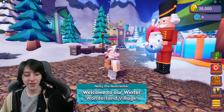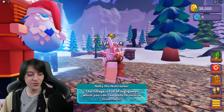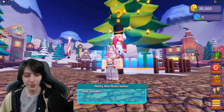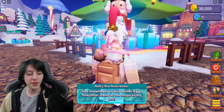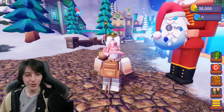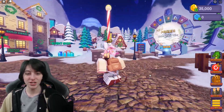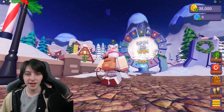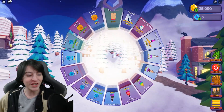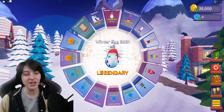We have the nutcracker here. Let's see what happens if I talk to him. 'Welcome to our winter wonderland village.' Your name is Nelly — that is so cute! 'The village is full of mini games that you can complete to receive snowflakes. Use snowflakes to buy winter eggs and other items at the shops to your left.' We also have a big wheel here — you can get the Tusk on the wheel! That's crazy — how you gonna have the Tusk on the wheel?